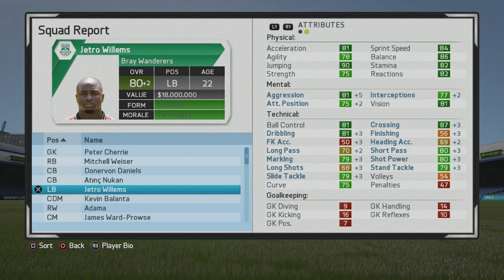You'll see him move up to 80 overall, and by the end of that first season the crossing is just wonderful. As you can see, ball control and dribbling are very solid, and the marking and tackling is already such a good two-way full back profile. He's only going to improve. The mental stats are going to go up a bit — aggression, interceptions, and attacking vision all very good.